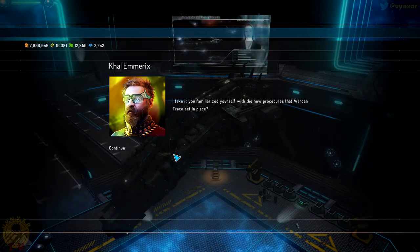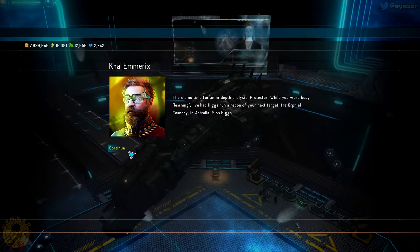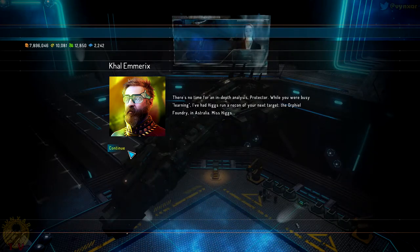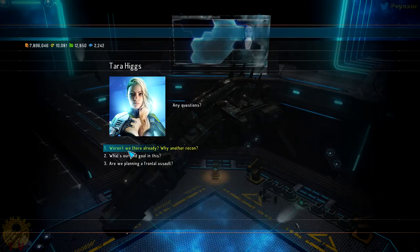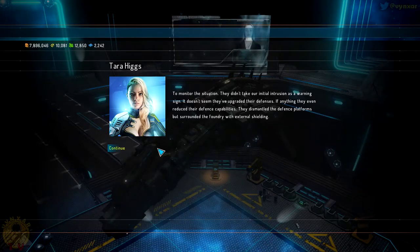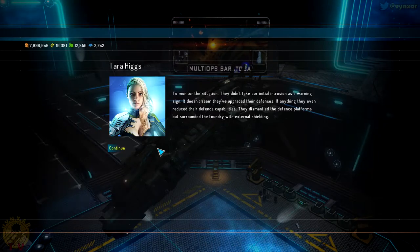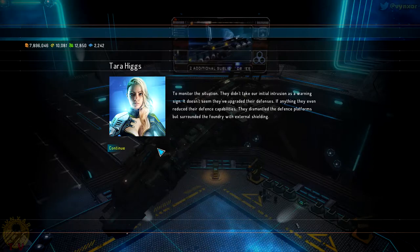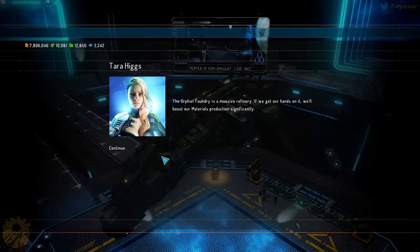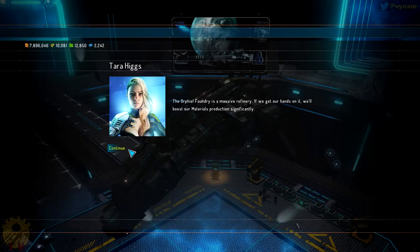In the next mission briefing: there is no time for in-depth analysis. While we were busy learning the new procedures, Higgs ran a reconnaissance of our next target — the Orphiel Foundry in Australia, which should be to the north. Miss Higgs reports they didn't take our initial intrusion as a warning — if anything they've reduced their defense capability, dismantled defense platforms, but surrounded the foundry with external shielding.